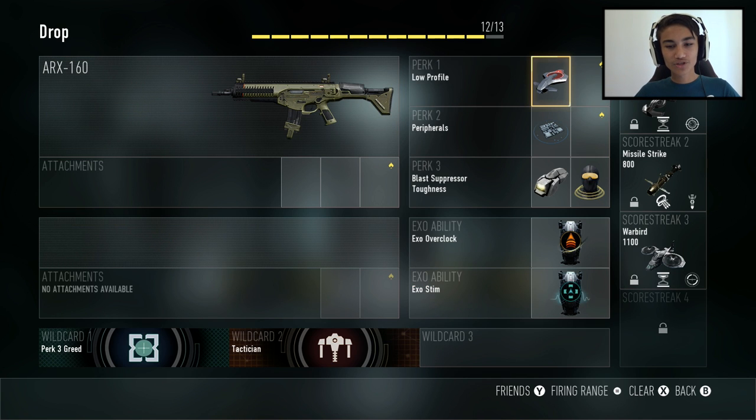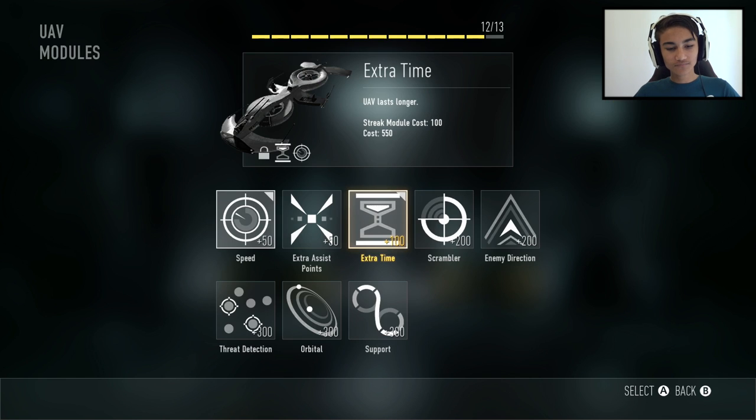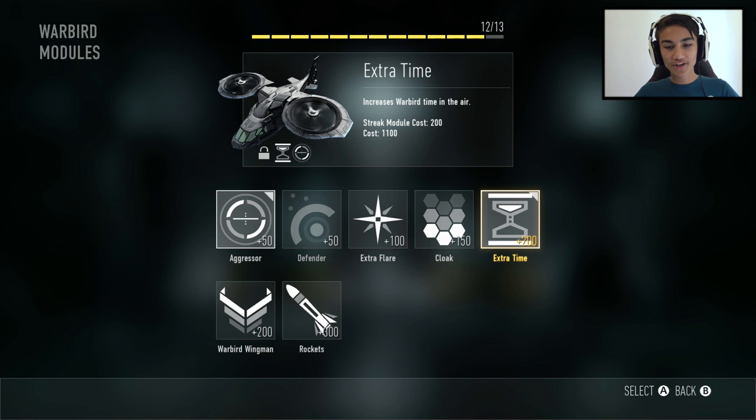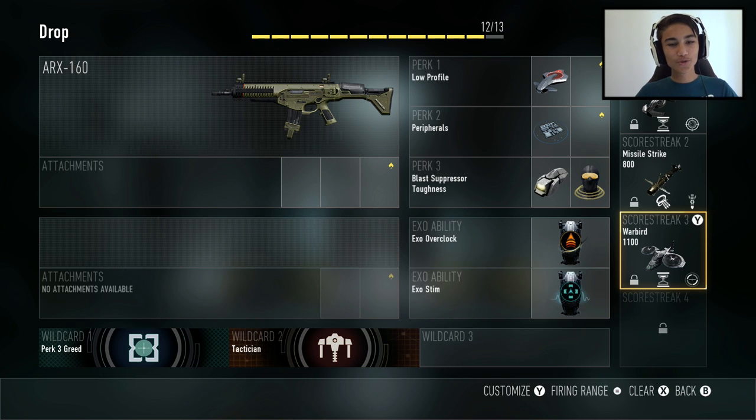For this game I'm using low profile, peripherals, blast suppressor, toughness, and Exo Overclock with Exo Stim to heal health faster. My scorestreaks are the UAV with speed and extra time, the missile strike with cluster missile and extra missile, and the Warbird with aggressor and extra type. I really don't want to lose the ARX-160 Damnation, so smash a like and let me know what elite gun I should delete next — please not the Speakeasy!